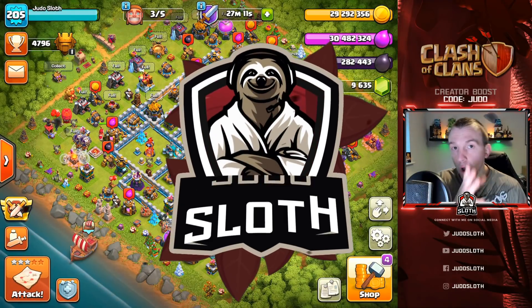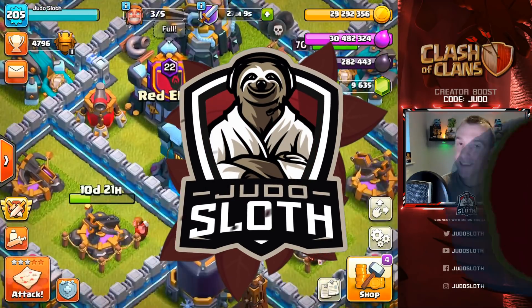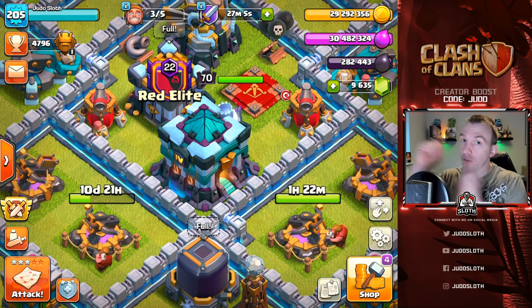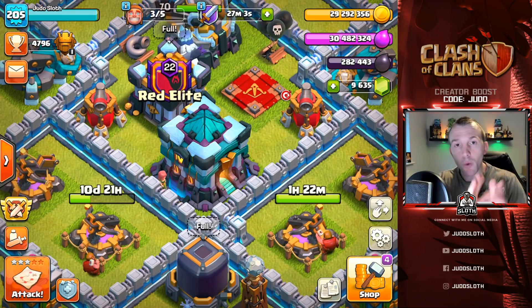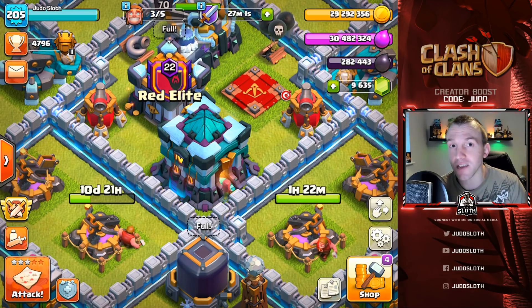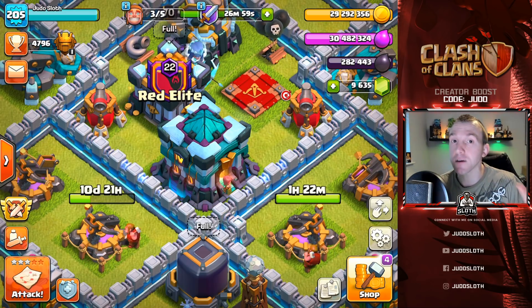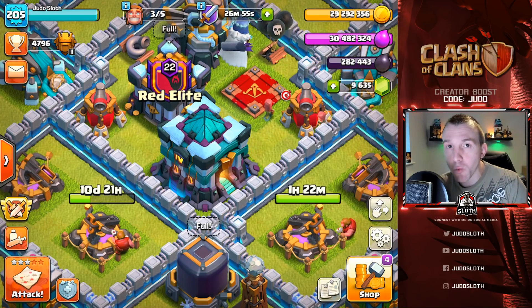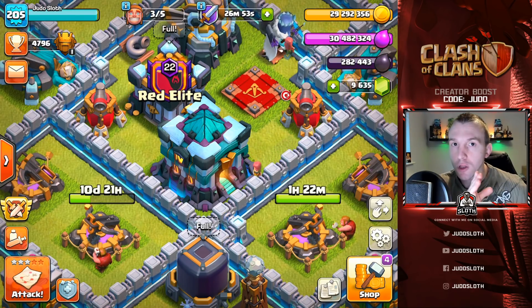Welcome back to the channel everyone, Judo Sloth here. In today's Clash of Clans video we're spending a ton of loot from the December season challenge. We are unlocking the sixth builder, Autobot, from the builder base, and we are going to be checking out the brand new Grand Warden skin, the Primal Warden.